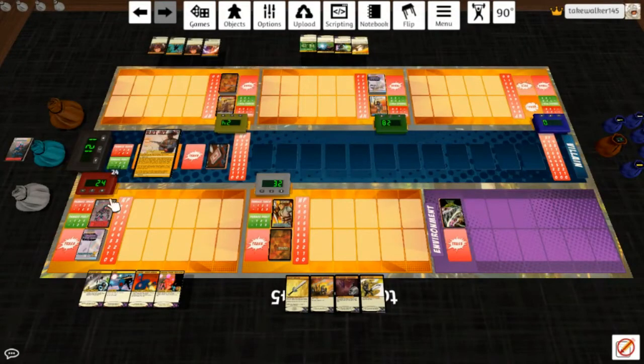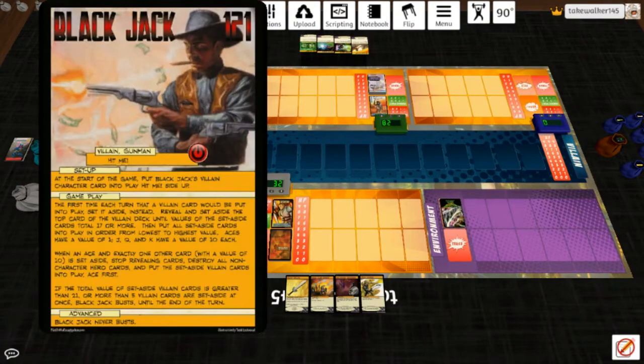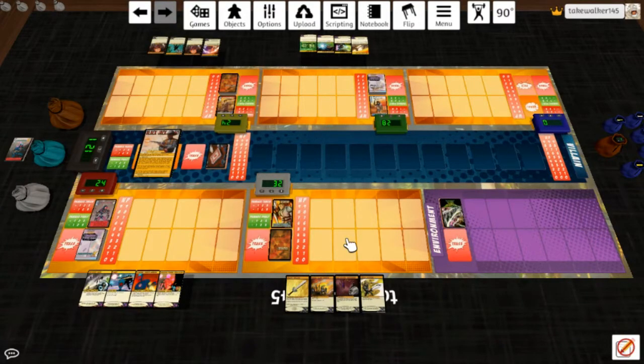Hey everybody, happy Sentinels Tuesday. I've been focusing a lot on heroes ever since I started this — I did an environment once — but I have an interesting villain to show off today. His name is Black Jack. He's kind of your gunman gambler; makes a deal with the devil, now he's cursed.